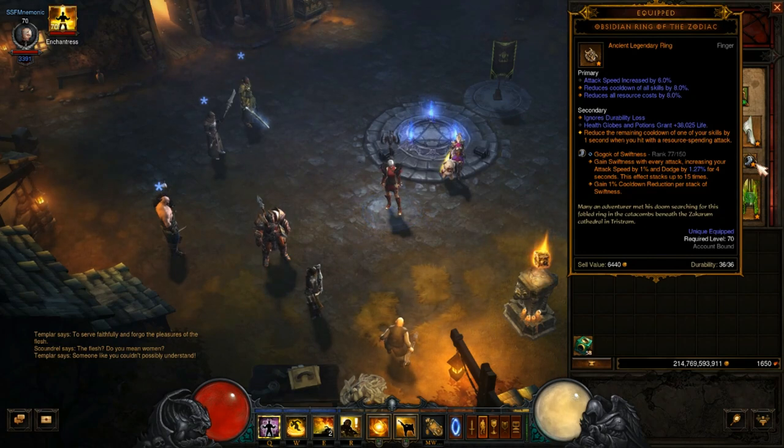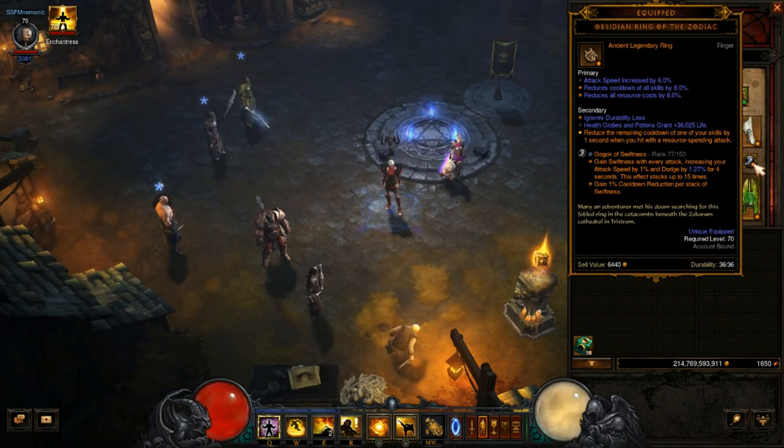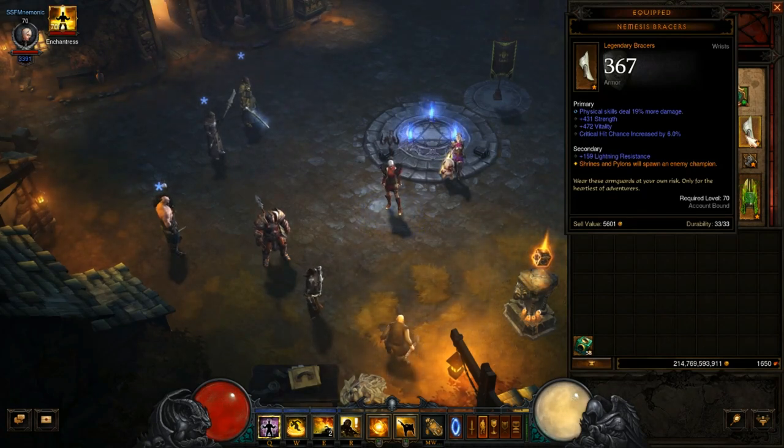The other ring is the Obsidian Ring of the Zodiac, which is essential to keep a permanent or near-permanent uptime on Epiphany. Gundala of Swiftness gives cooldown reduction and attack speed, which work fantastically together. Resource cost reduction is also very important since we have no generator. Bane of the Trapped increases damage further. Nemesis Bracers spawn extra Elites whenever we click a Shrine or Pylon, giving even more Death's Breath on top of the Sage set.